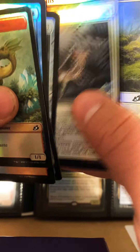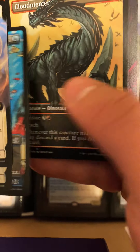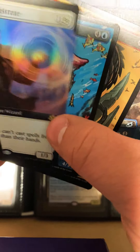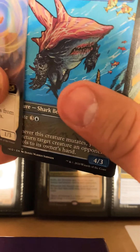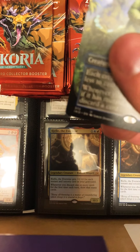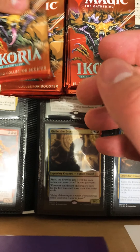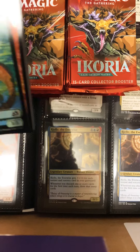Here we go — get rid of the foilers. Oh my god, a regular masterpiece bouncing chart — a Triumph! We did get a masterpiece here. We're gonna set our Triumph with that and put the rest next to it. Not a bad pack — I'll take Triumphs all day. Next collector's pack here.